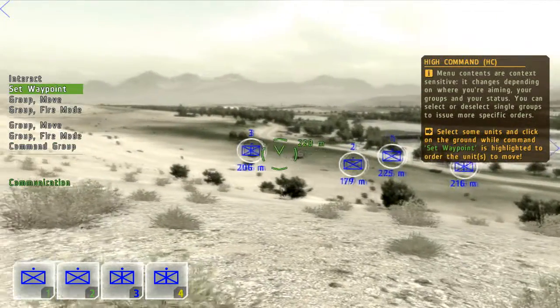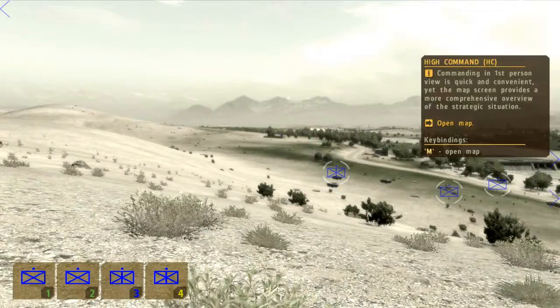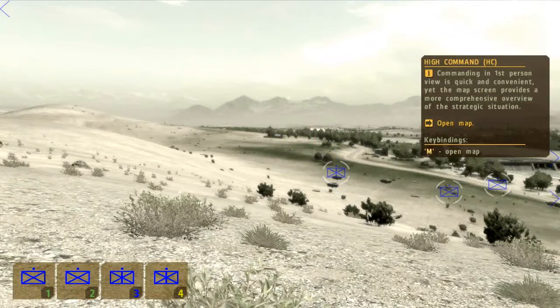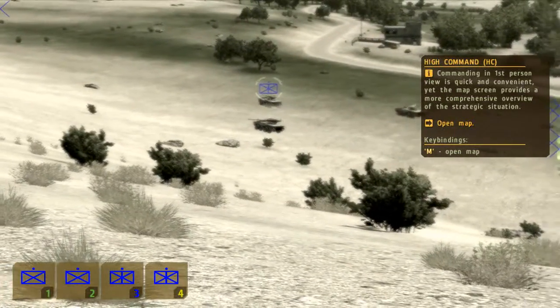Select a single group with a key binding on the appropriate F key. Combat ready. Moving to position. First person view is quick and easy, but for a more strategic overview, the only place to head is the map interface.